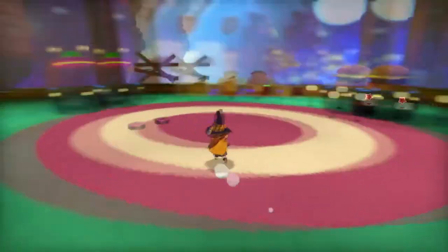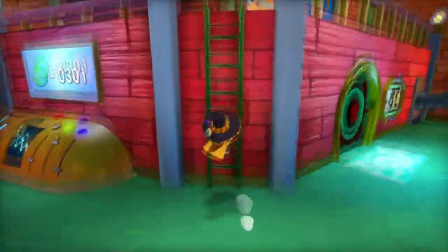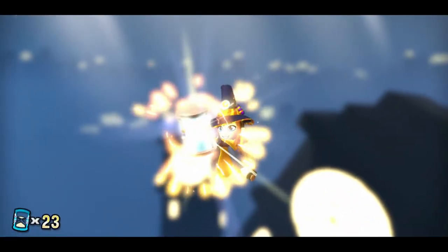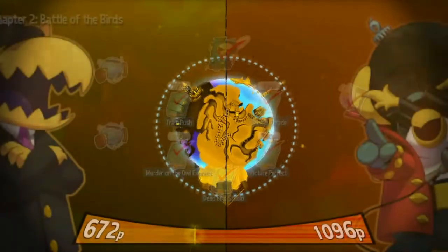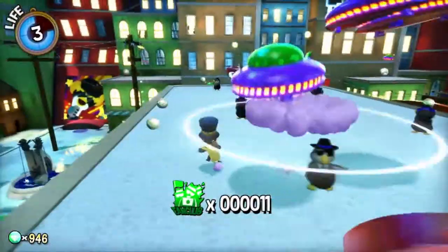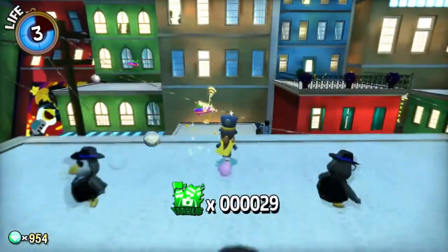Once we really start diving in, we've got the classic 3D platformer setup. Your spaceship is a hub with a bunch of locked doors behind timepiece numbers, the timepieces being your main collectible — like Power Stars are to Mario 64 and Puzzle Pieces are to Banjo-Kazooie. Each of these locked rooms has a telescope that goes to one of the game's worlds or chapters.